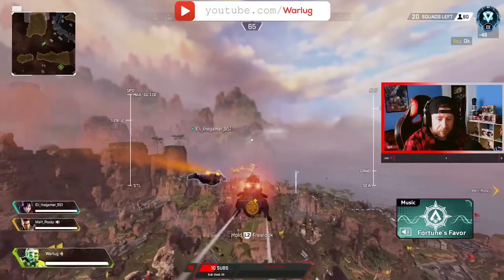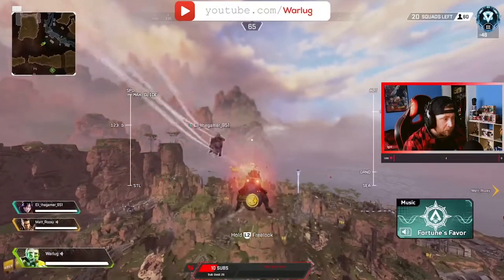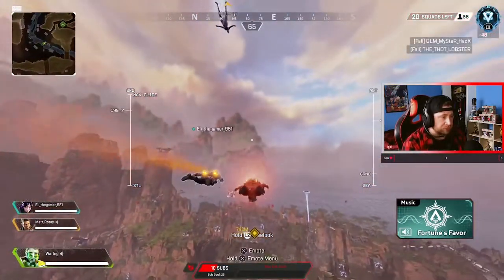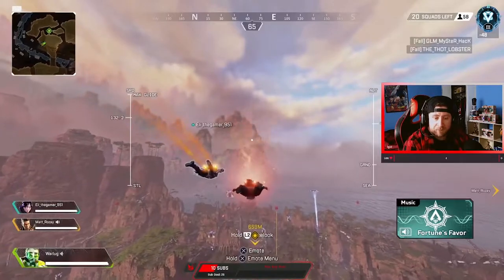So you're playing Apex Legends and you found gold armor, but you kill a guy with red armor. Which do you take and which is actually better for you? Well in this video I'm going to break down the debate and tell you which is better.